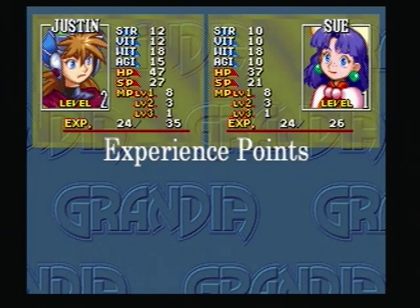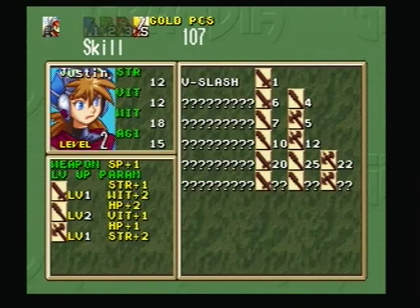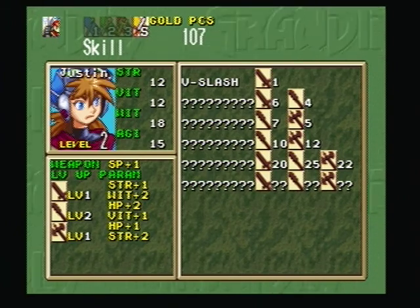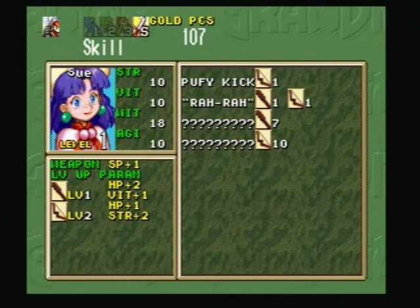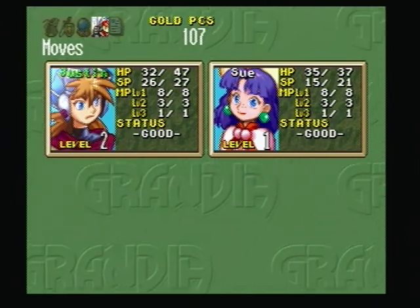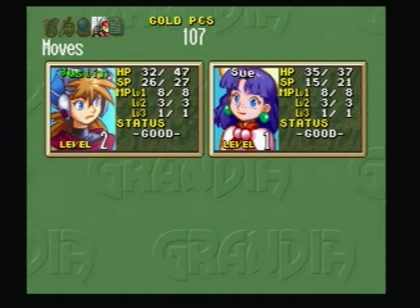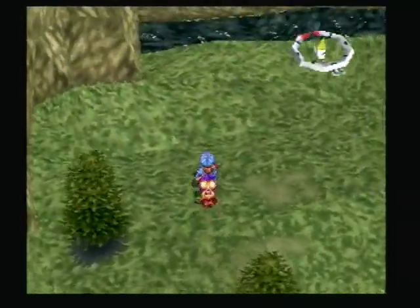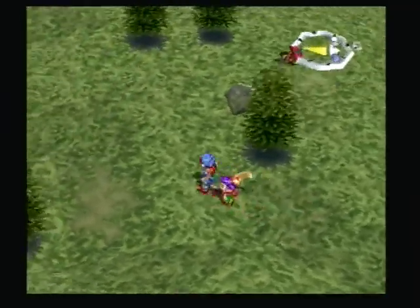By the way, Justin starts off at level two while Sue starts at level one. I'm not actually gaining any character levels, but I did gain a skill level for both of them in this fight. Let's go into the skill screen and take a look at that. By leveling up Justin's maces and vitality, his hit points and vitality went up by one. Sue also had an increase to her hit points and strength thanks to leveling up her bow skill. It's a very good idea to level up as many skills as you possibly can in order to make characters stronger.